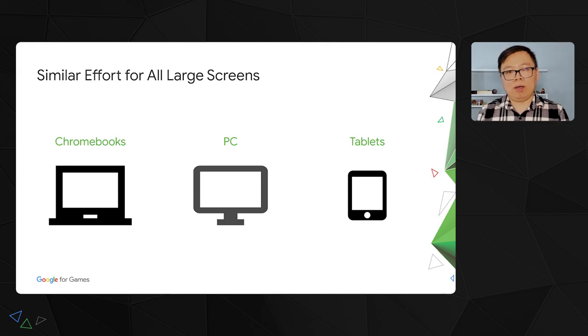Optimizing your games for PC also means optimizing your games for any large screen. It is quite a similar effort to address the growing Chromebook and Android tablet market. With the publishing feature from Google Play Console and tools and SDKs provided, it is quite manageable to support all release types using a single release bundle to reach a large player base across Google Play.